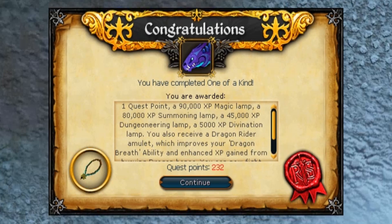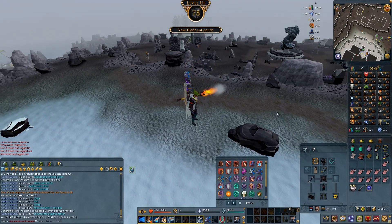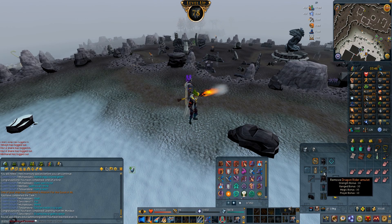The One of a Kind quest is very, very good. It gave 90,000 Magic XP, 80,000 Summoning XP, 45,000 Dungeoneering XP, 5,000 Divination XP, and the Dragonrider amulet. The Dragonrider amulet is really good because it gives so much prayer bonus, decent stats, and the Dragonbreath ability hits much harder. That's way better than the Amulet of Glory I had — I should have got this amulet a while ago. Completing that quest and using the lamps also got me to 78 Summoning.